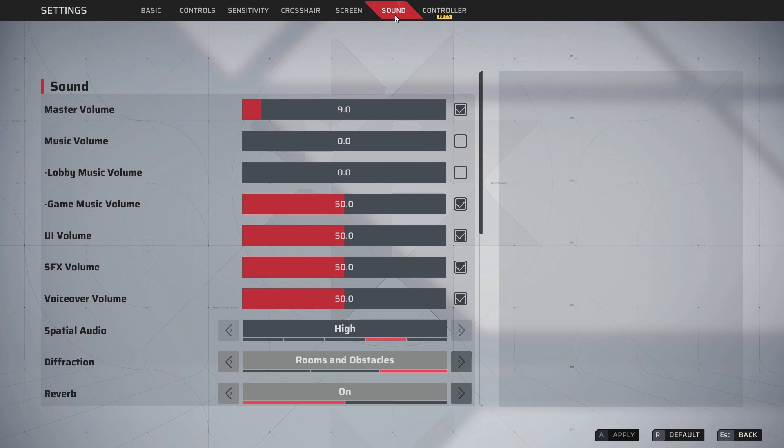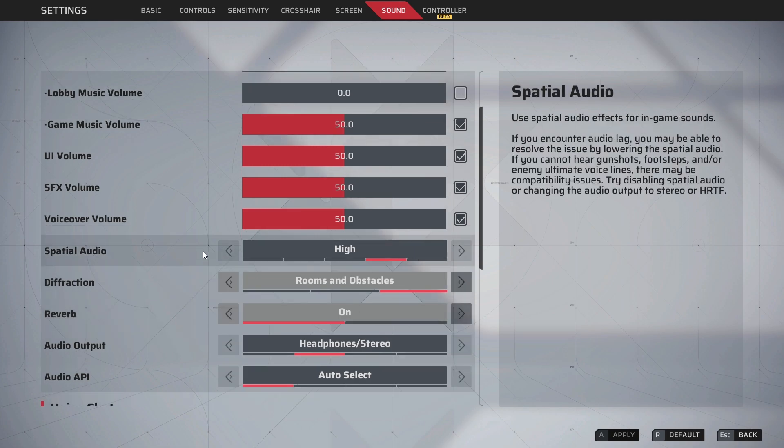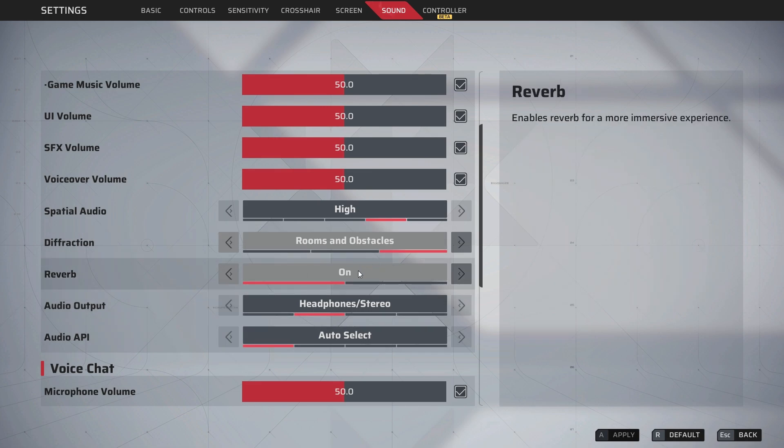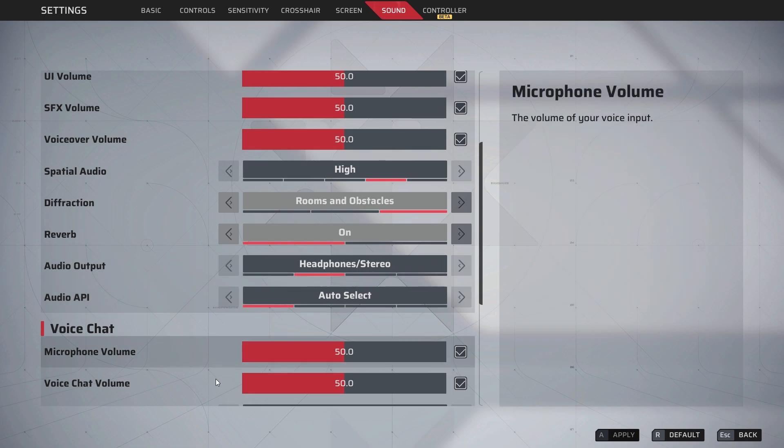For sound settings, your master volume depends on your headset and setup. I have it on only 9 as the game is very loud for me. Definitely have spatial audio on high — it's very important to be able to hear where enemies are coming from. Diffraction and reverb are on room, audio API on auto select, and audio output on headphone stereo.